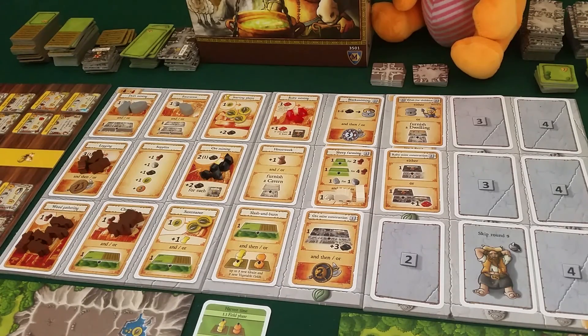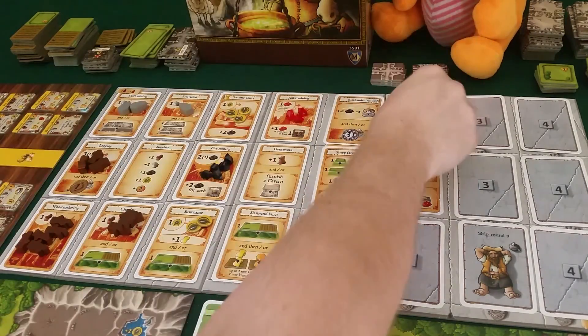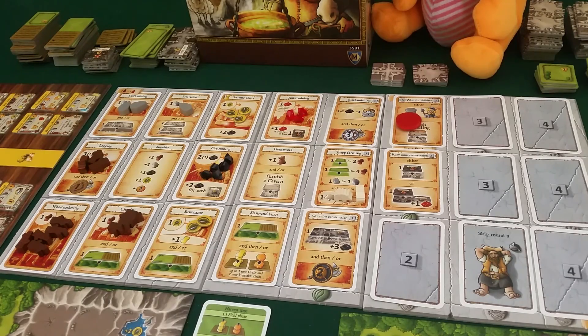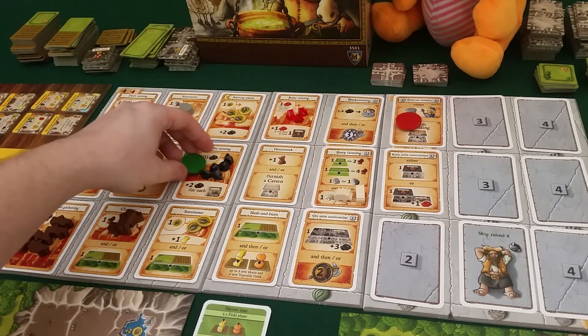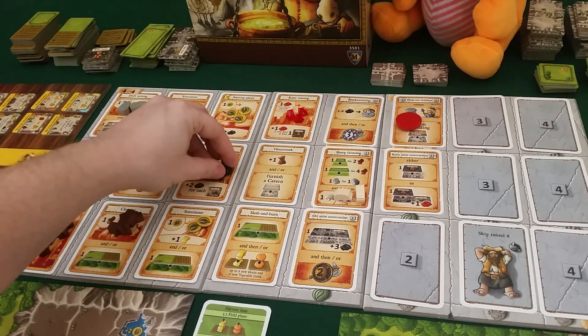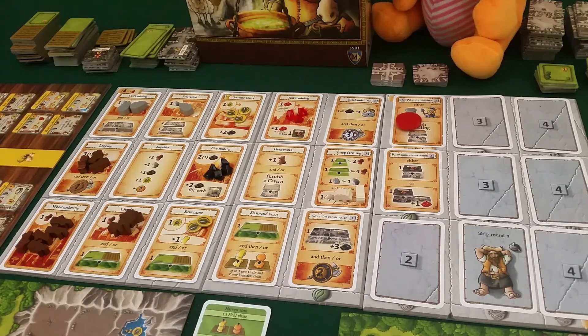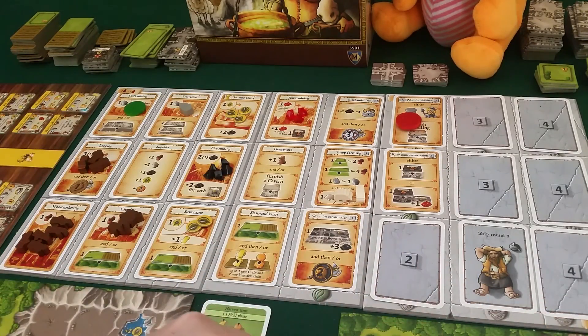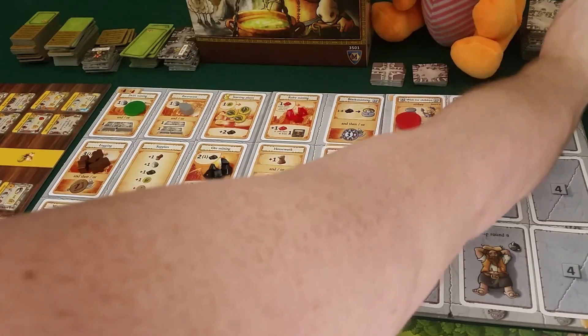I'm the first player and I need to get some children here, so I'll go over here and wish for children - I get the third worker now. Draco already has his third worker, so he can do one more thing. He wants to have a fighter dwarf as well, so he'll go over here, get two stones, and get one of these tunnel places.